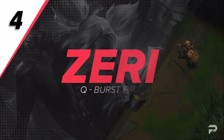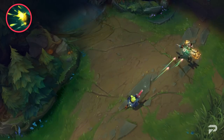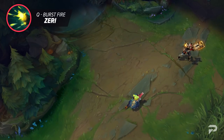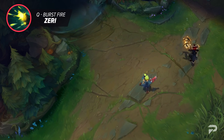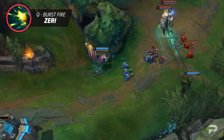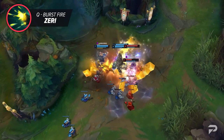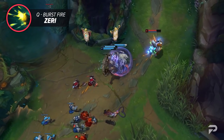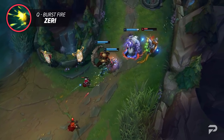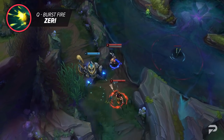Now, while we're on the topic of new champions, let's talk about Zeri. Her Q, Burst Fire, was designed to give the feeling of playing an FPS game in League of Legends. Think about it — there isn't a single champion that actually aims her basic attack. The closest thing we have is Ezreal, and that's not even that close. Ezreal is more like a mage with auto attacks, while Zeri's kit revolves entirely around her auto attacks even if they're skill shots. It does suck that her Q has the ability to miss and can be body blocked, but that has to be the trade-off.